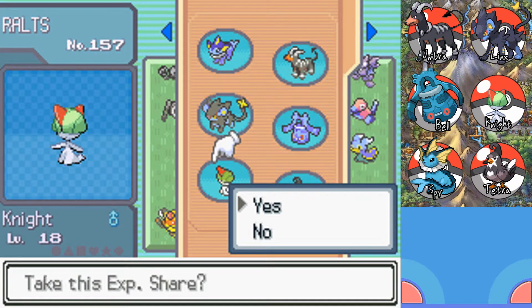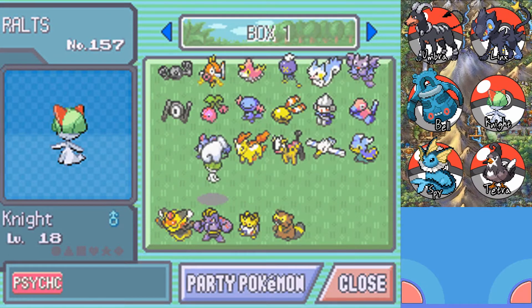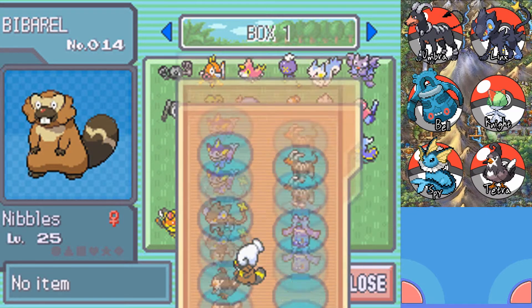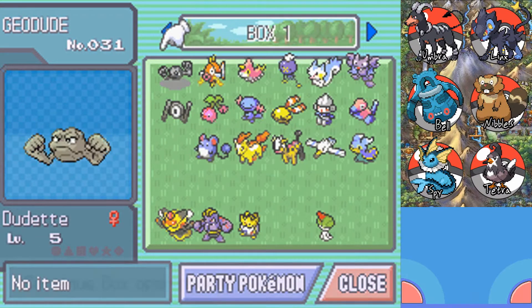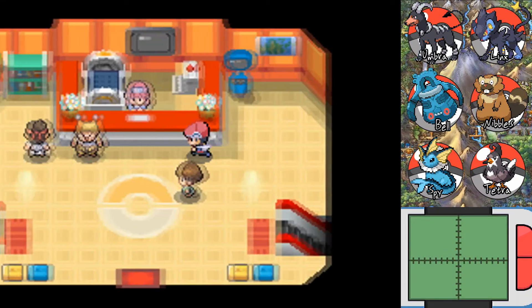I'm going to put Knight back in — we'll have to train him later. Maybe I'll do an episode where I just do training? It's just annoying to have to deal with these HMs. Like, oh, you've got to cut this tree to pass — that's just lame.